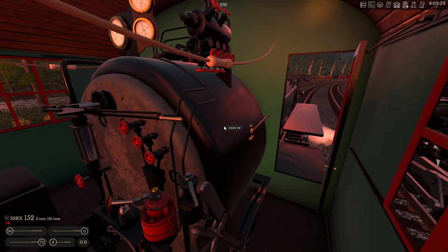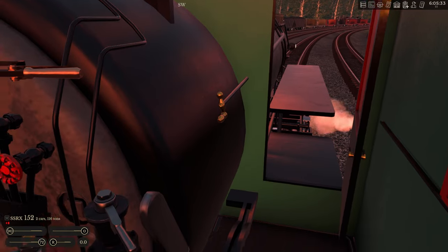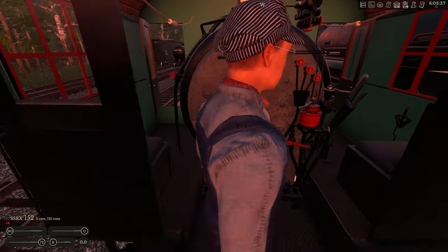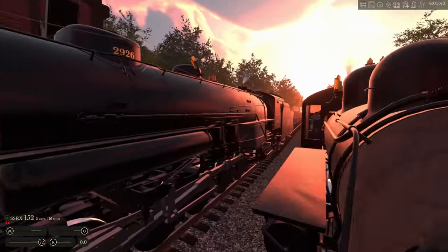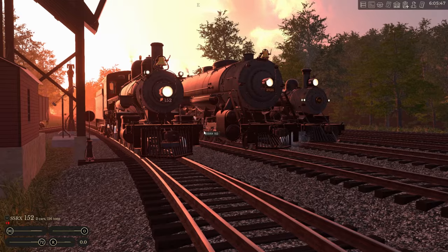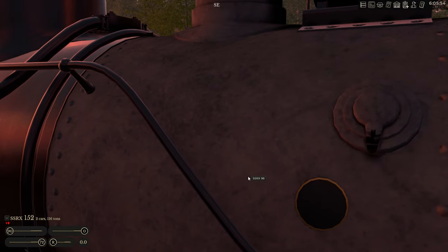There's some weird detailing — is that the cylinder cocks? In the engineer's seat, did you notice the blank builder's plate? There's a tiny Baldwin-looking plate but it's just a round circle, possibly a rescaled reverser. Hopefully it isn't but probably.